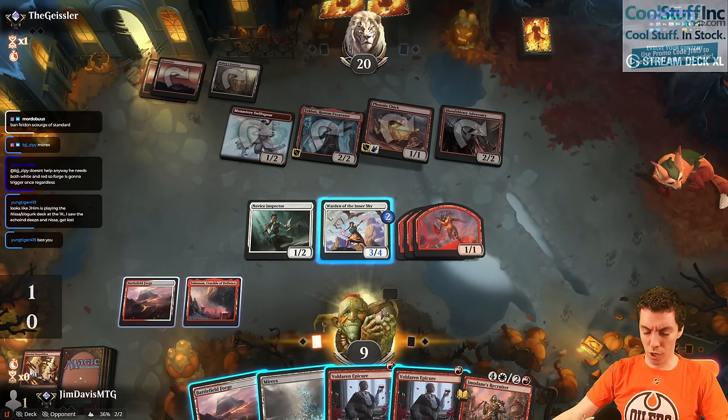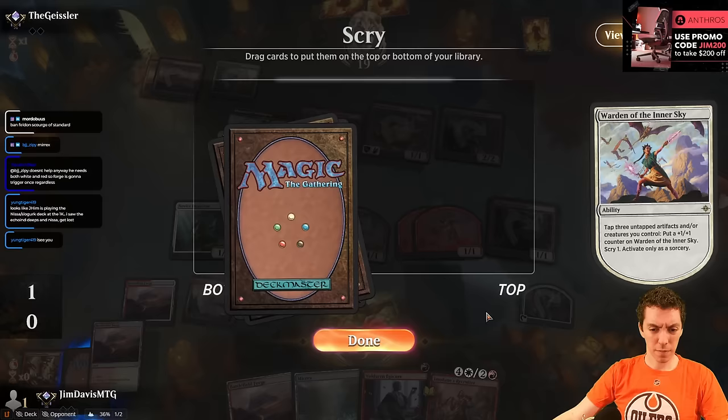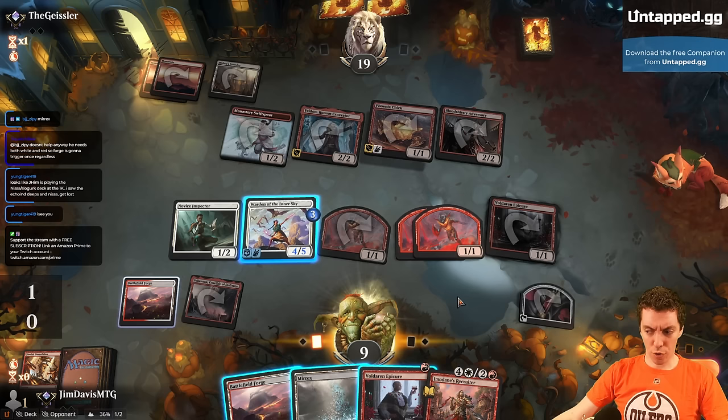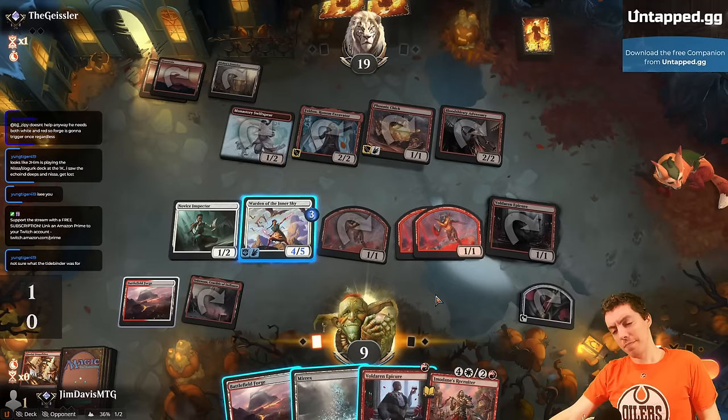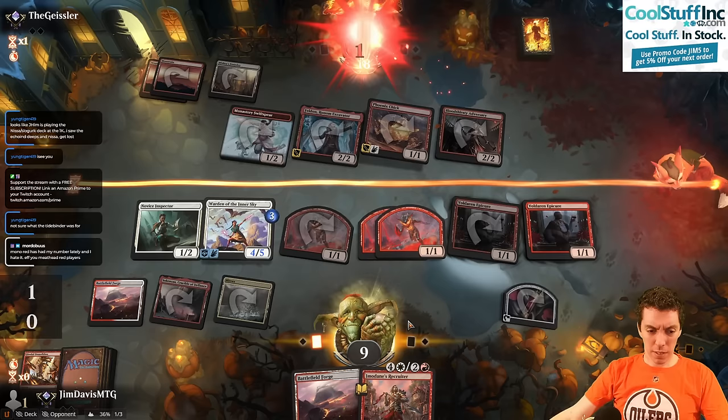We're just going to Epicure, Epicure — get this Warden up to speed. Bin Battlefield Forge, set up for Recruiter next turn. Kind of want a Blood maybe — Blood Taps. God, just bad design. Shame on you, Wizards of the Coast, for Blood having to tap to activate and Clues not having to tap to activate. Play those Myrics, play Epicure, pump again.